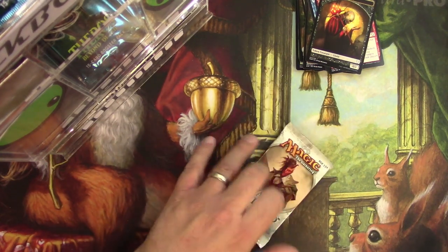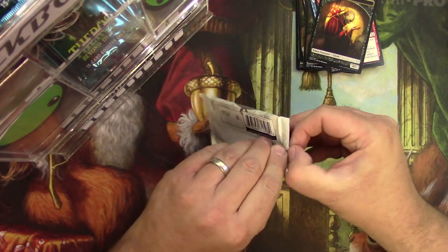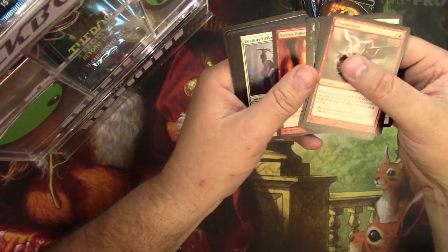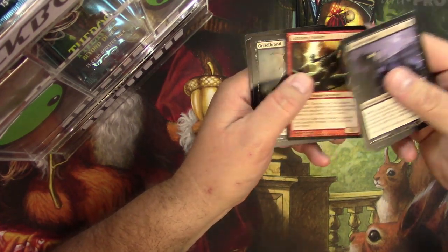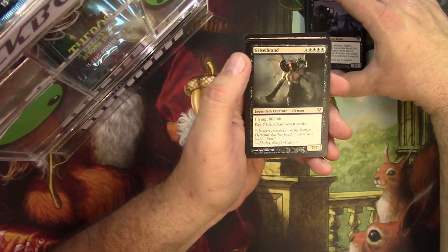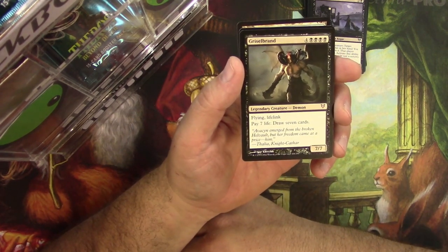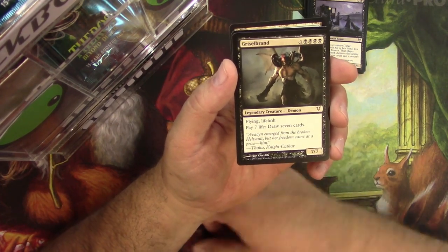By Seb McKinnon — very nice. Alright, Avacyn Restored. Good luck Sven. Corpse Traders, Into the Void, Lightning Mauler, and a Griselbrand — that's what I'm talking about right there, that's some good mythic. This thing is a nutso card to reanimate: flying lifelink, pay seven life to draw seven cards, get it right back. So why not? Very cool.